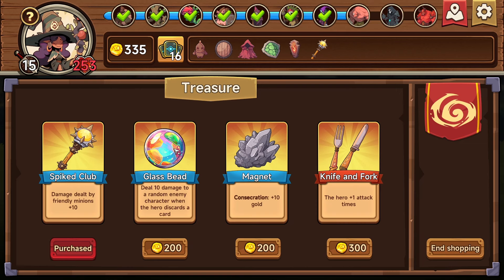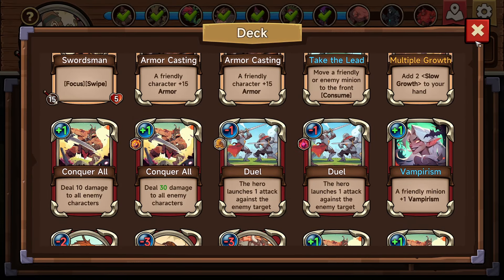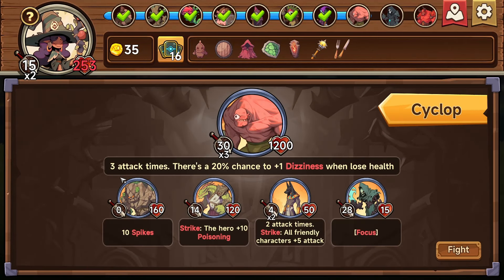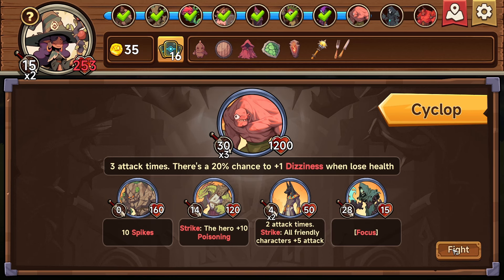Is discarding a card just like temporarily removing it? We'll take an extra attack. Three attack times — there's a 20% chance to plus one dizziness when losing health: unable to attack, play cards, or counter attack, minus one layer at the end of the round. Okay, so he hits hard but if you hit him a lot he gets dizzy. Spikes two attacks from strike. Friendly characters plus five attack focus — shouldn't be a problem.